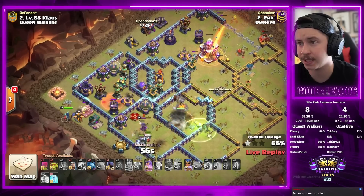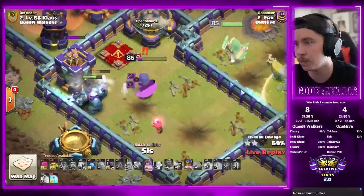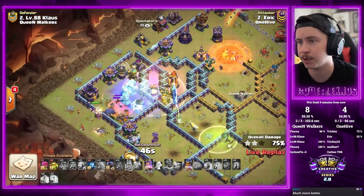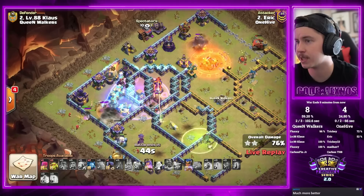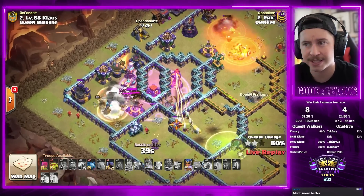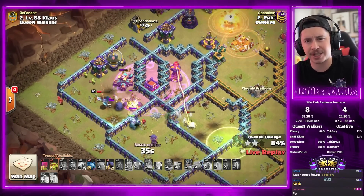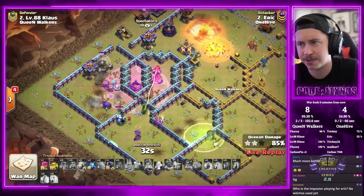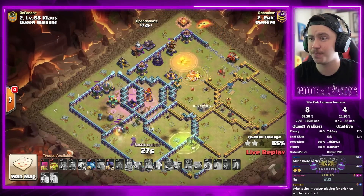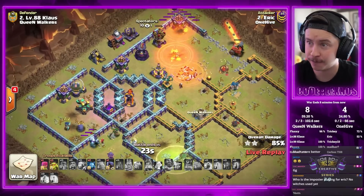Rage tower on the back end with the scattershot, Expo, multi, and tesla farm is scary. Champion from the left with a skeleton spell to help distract. One wizard sniping the queen while the golemites distract — that's clutch. We go with the early freeze on the Expo and scattershot combo. Queen gonna have to beat through a wall, skelly traps there to distract. Scattershot is gonna absolutely wreck him — down goes the champion, down goes the queen. It went from looking like a great attack to a defense — for sure a defense.